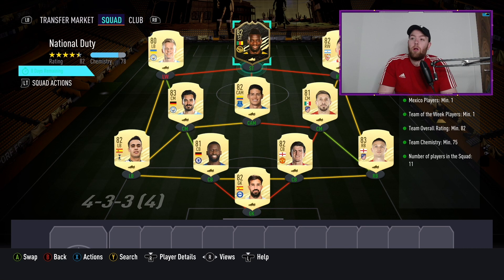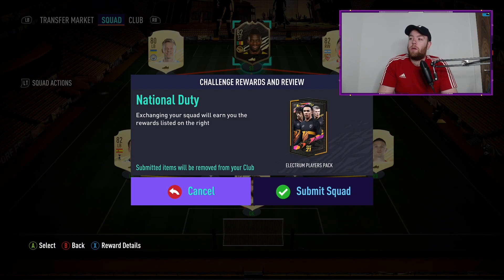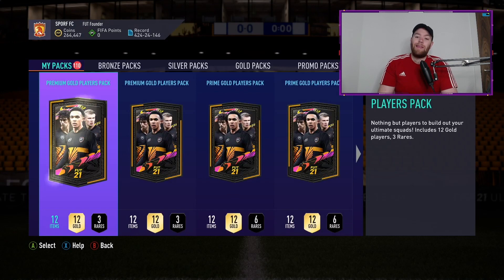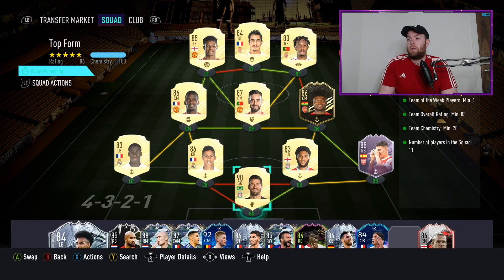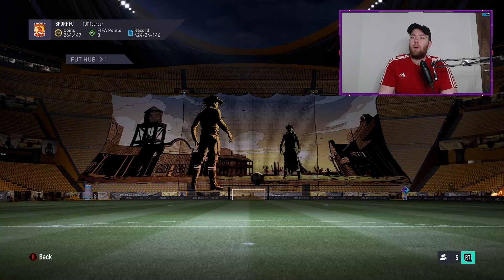Luckily I don't have to buy any players, so I'm not spending any actual coins on this. Fairly straightforward. We get an electrum players pack for that part of the SBC. The second part — I've now got 110 packs for team, hopefully getting about 150. Whoa, that's glitched!